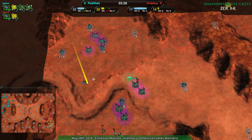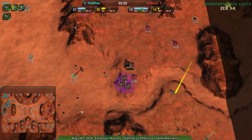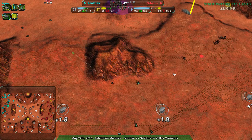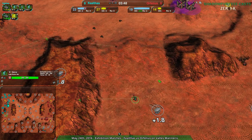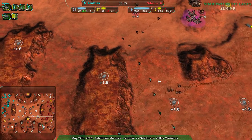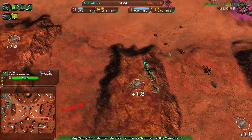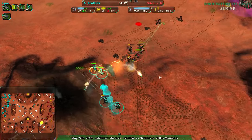Orphelius should have no problem defending while building up the northeast. But Faelthaus seems to have a much more solid economy — definitely a more solid metal economy and far more solid energy economy. Orphelius has not been building any energy-producing structures at all, which is not ideal. They do have a nice tick coming in — though it'll hit only one glaive if spotted out. Faelthaus clearly knows it's there. But Orphelius is trying to cut off Faelthaus' glaive retreat path — pretty clever. Faelthaus gets forced into an awkward position and does get hit, though one glaive makes a nice dodge.